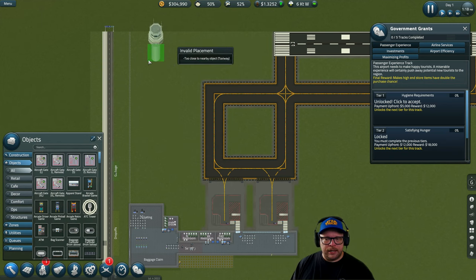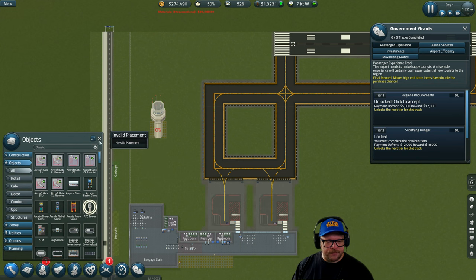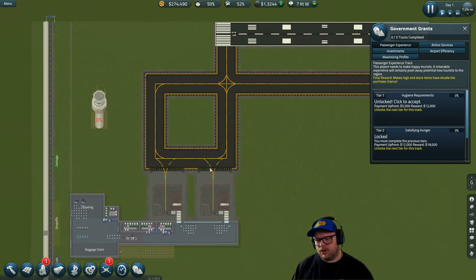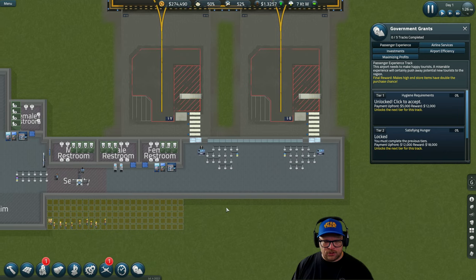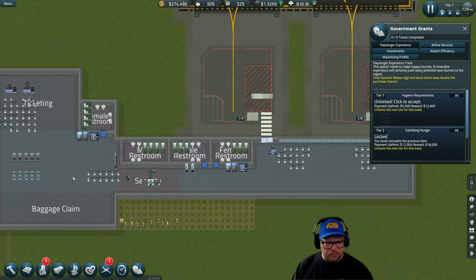I suggest you don't put the ATC tower anywhere near the runway because we're going to need to expand it for larger flights. I just pop it a bit further out for the meantime — that cost about 30,000. We still haven't accepted any grants yet; this is just the basics to get ready. We've now got vending machines to keep people entertained.